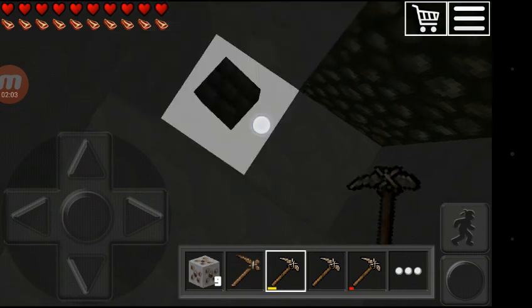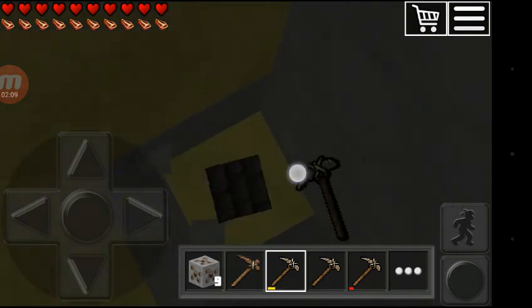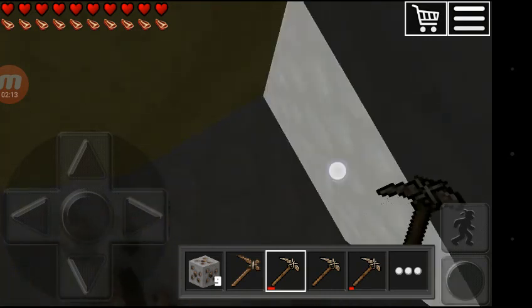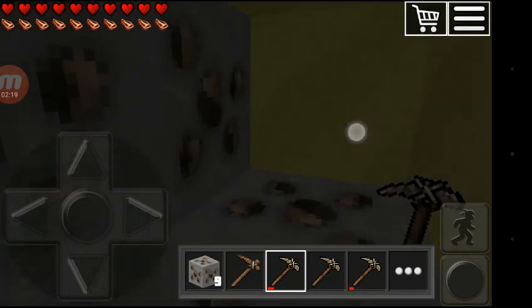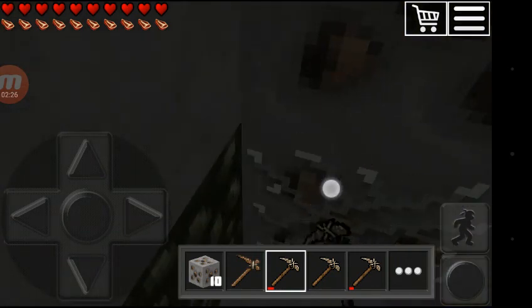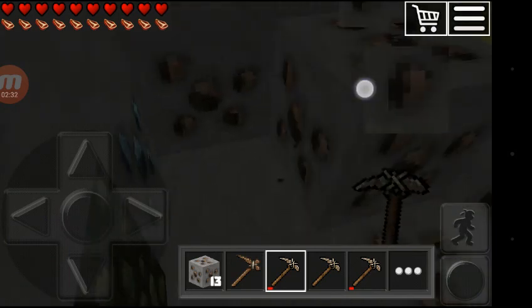We are going down, down, deep down. Oh, this is — this is an iron block! Let me show you, this is iron block. Yes, we now have 10 iron blocks here.